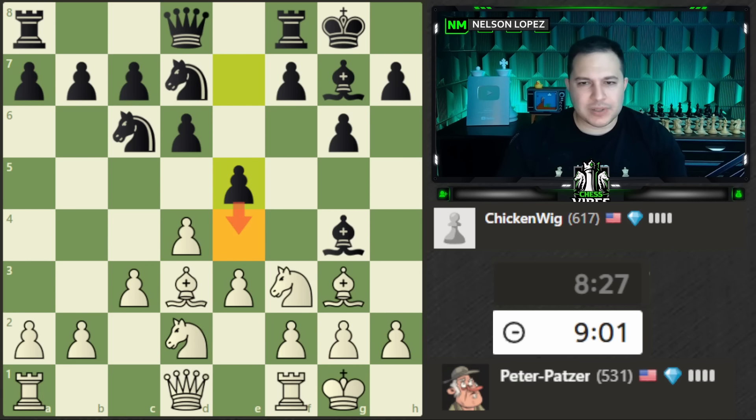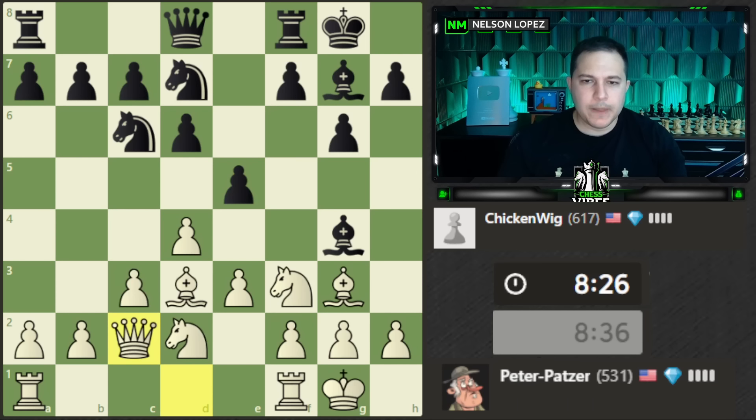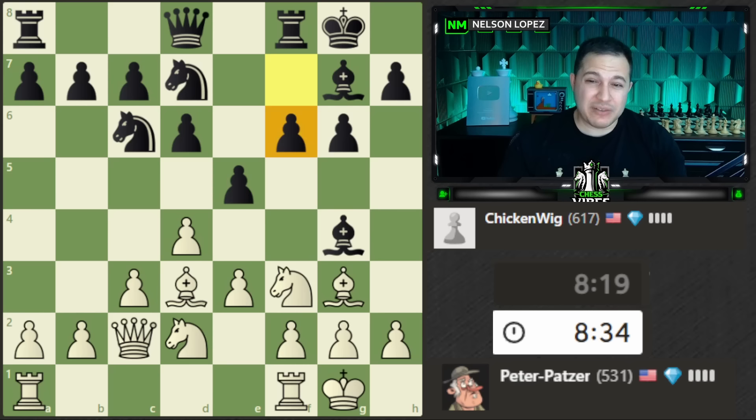I do want to make sure e4 is not an option because that would fork my pieces — but there's nothing defending it right now. Maybe after f5 I'd have to worry, but right now it's fine. I'm going to move my queen just to get out of the pin — I want options in case I need to move this knight. I don't want it to be pinned. Let's go here, creating a battery which doesn't do much at the moment but really I'm just getting out of the pin.